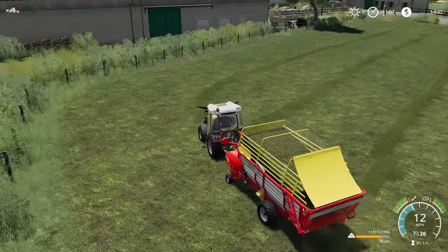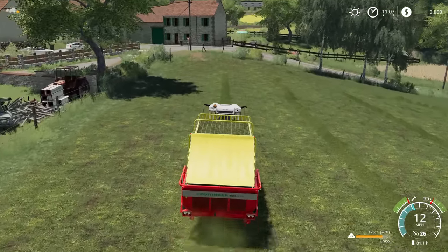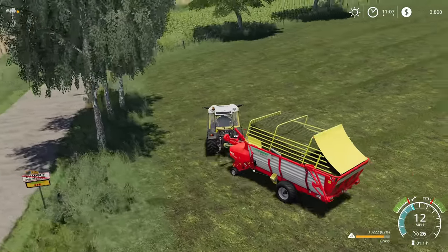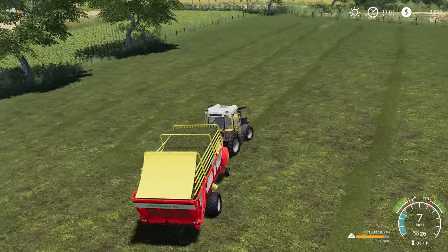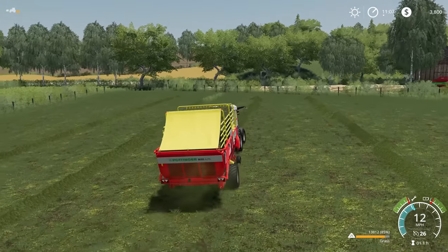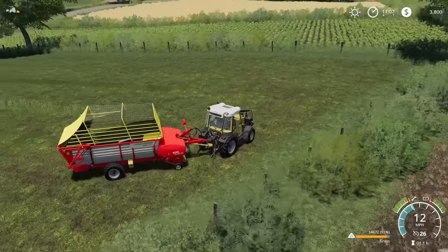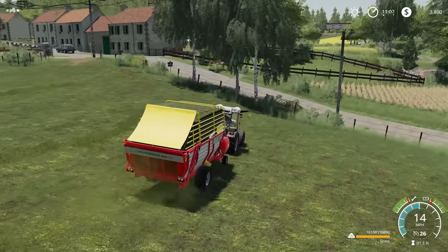We're at 62% capacity so we're going to get more than one load off the field, which is encouraging. We've got quite a bit of sheep to feed, so I'm curious to see how much of the feed capacity one full trailer is going to cover. I'm starting to wonder if we'll get all of this field into the trailer — we're at almost 80% here, which means we could probably get two runs with a little bit left on the field. Looks like we're pulling in about 10% per run, so we'll definitely have a couple of strips left once we reach the other end.